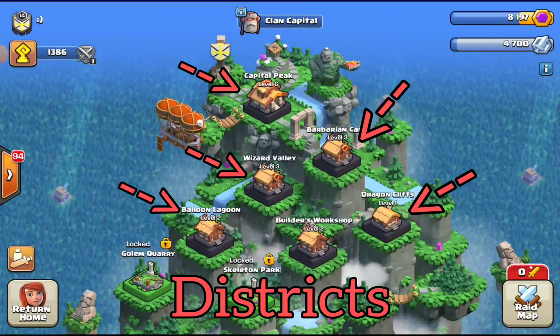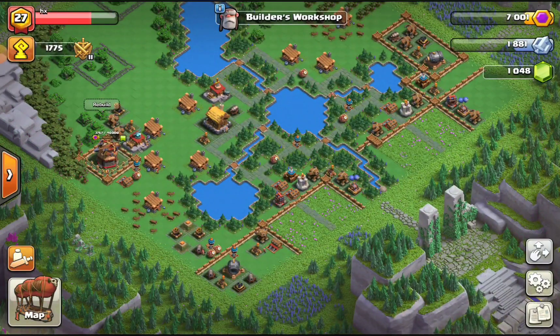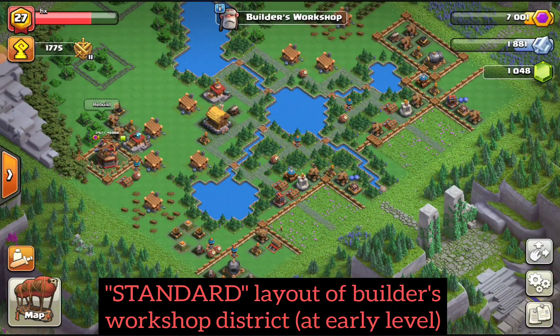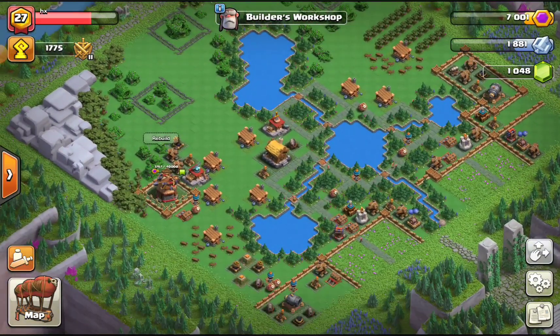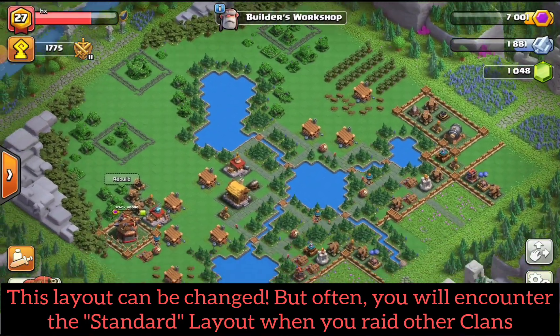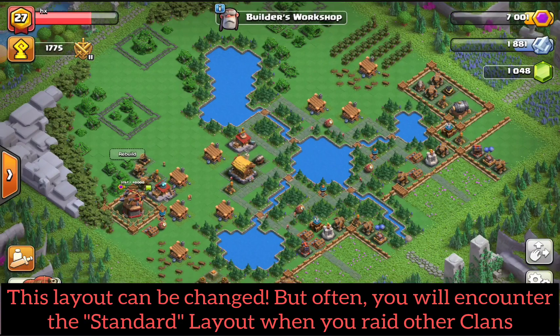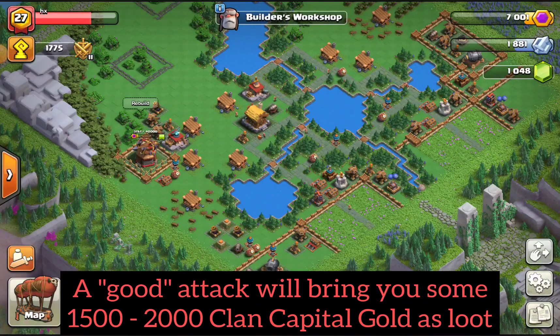Today we will look into an attack of the first district, which is the so-called Builder's Workshop. Each district has a standard layout of pre-arranged buildings, all of which can be unlocked and upgraded bit by bit using capital gold. You can also change this layout, but many clans you run into will stick with it. This makes attacks more predictable, and as a rule of thumb, with some skill you should be able to loot between 1500 and 2000 capital gold with each attack.